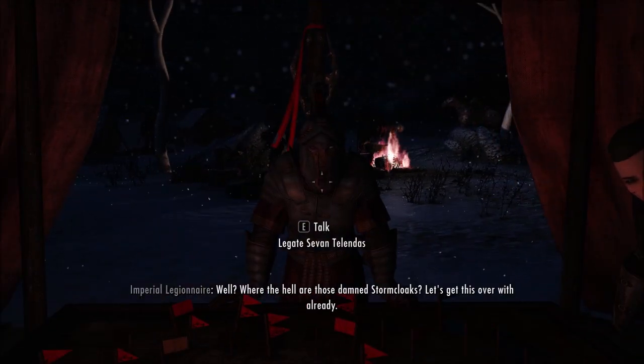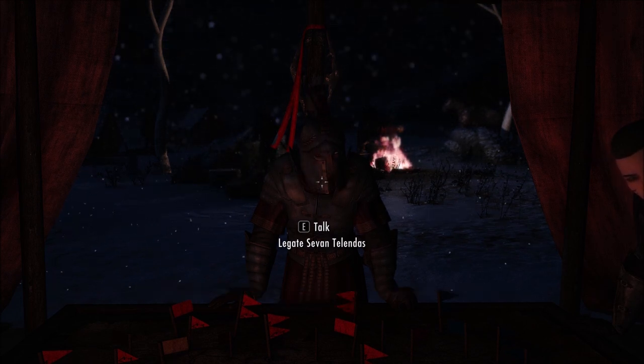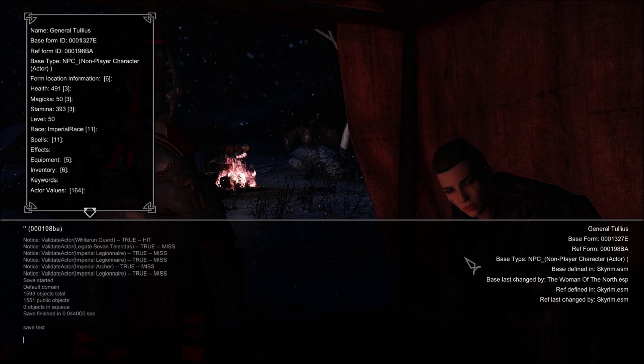I waited two hours and here she is - Legate Rikka. There are a couple of options: she'll give you an option to do a city battle. I'm going to save right here just in case we win. You can physically fight there because that's half the fun of this mod - you don't want to just board-game everything. There's also a defense system where the Stormcloaks can take over your stuff.